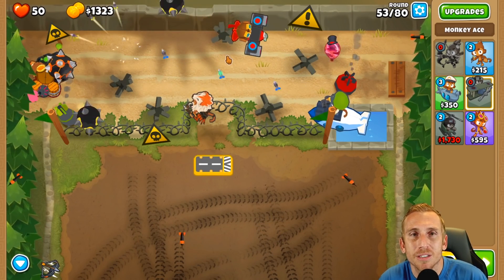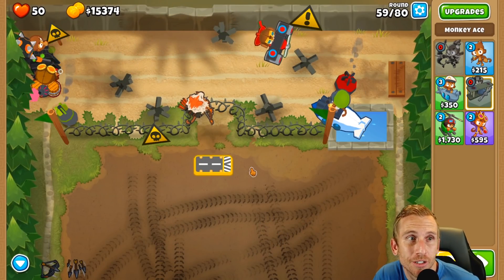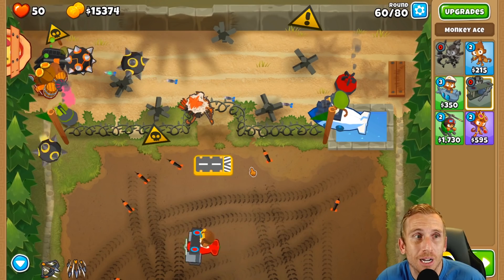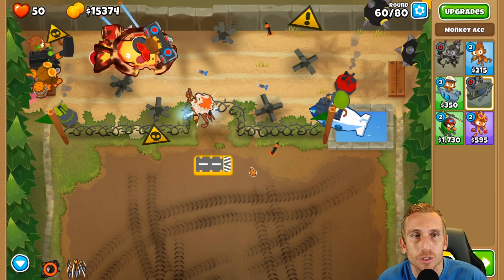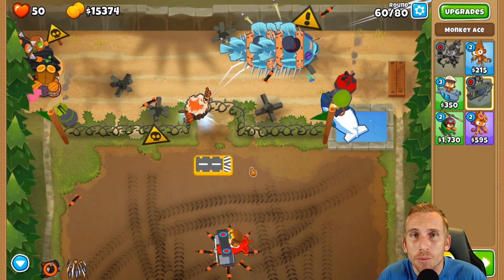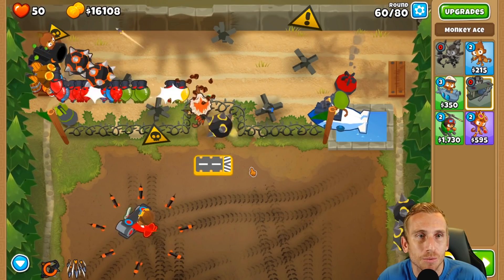Now we're going to save up until round 60 or so. Round 60 is going to be tough because our fortified popping power is lacking. What we're going to do is use Quincy's first ability when he's in range - right now - and we should be able to handle it with just the first ability. We have the second one for backup but we should be fine. And we did just fine - I think we can handle round 61.